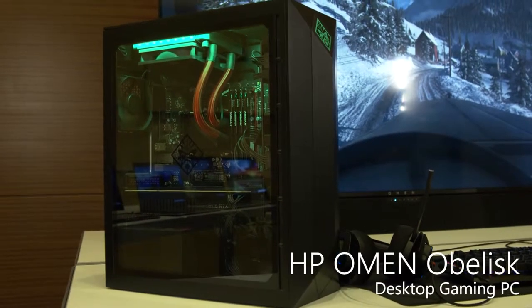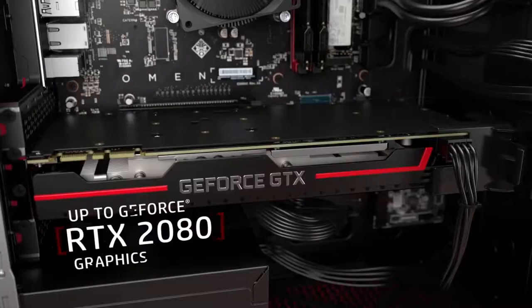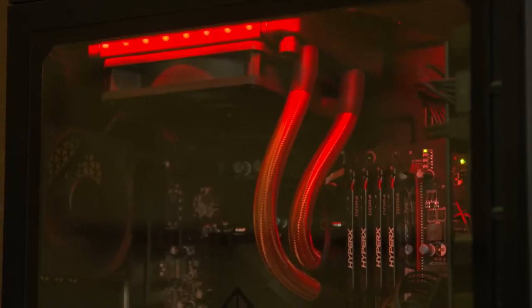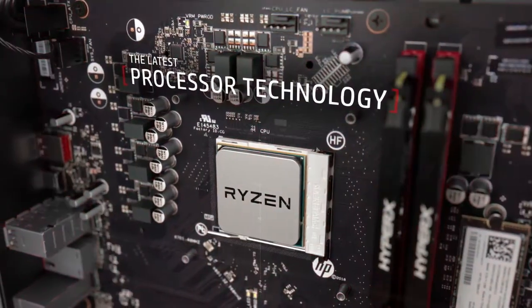This is our Omen Obelisk tower. It's been updated recently so it's got support for more memory and the RTX 2080 graphics, so it's really able to do ray tracing and really great immersive experiences. Faster disk — it's got two M.2 slots so you can run SSDs, but also array them together to get even better performance.